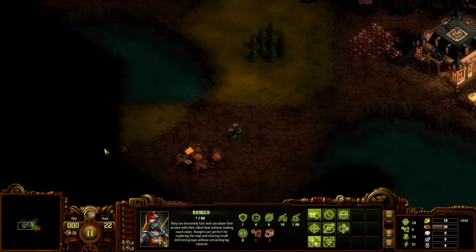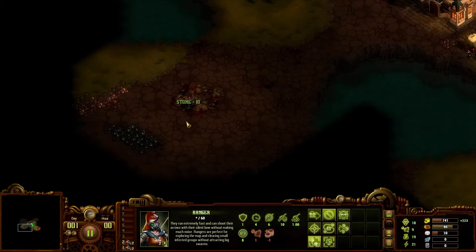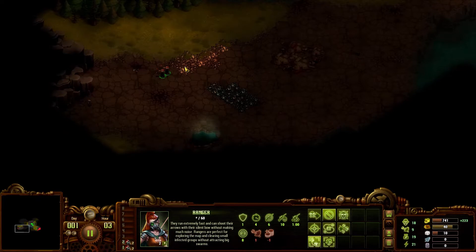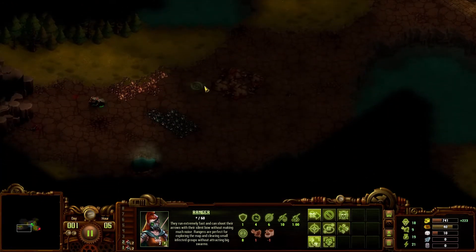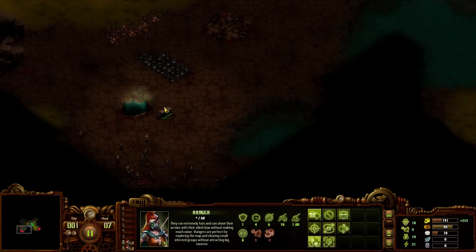We'll just put that right there and let that get going. We found some resources lying around — there's a bunch of wood, we're going to take all of that. Whenever you start the game on these maps, which are all random, there always seems to be some spot where there's a little bit of resources just lying around. I think this might be iron and this is stone — that's potentially a huge find because it's not that far away.